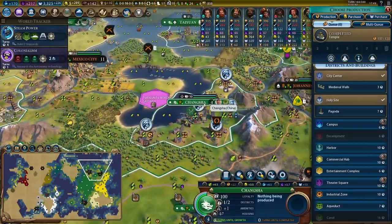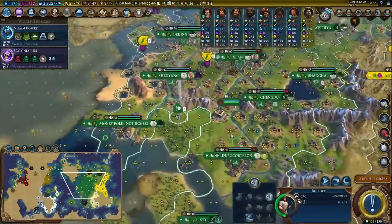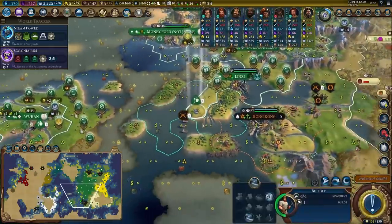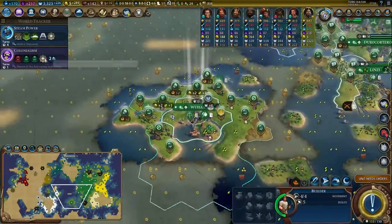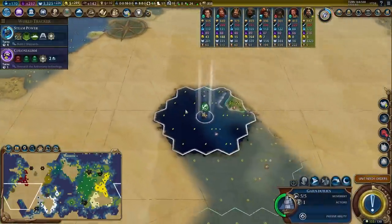We've got our temple and holy site in Changsha, which is giving us faith. My faith gets converted into good things, plus this is also going to give us passive religious pressure in this area, which is also something that we want. I do like researching Colonialism because now it means all my fishing boats are getting plus one production in the late game. That's a fun ability to pick up.